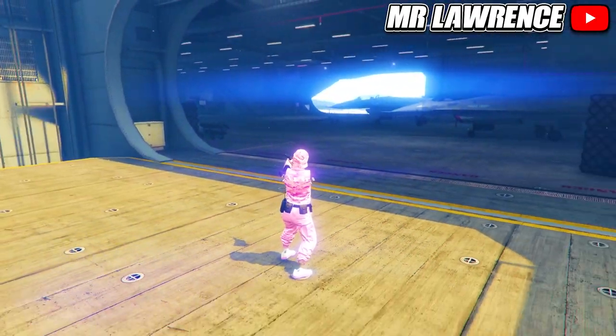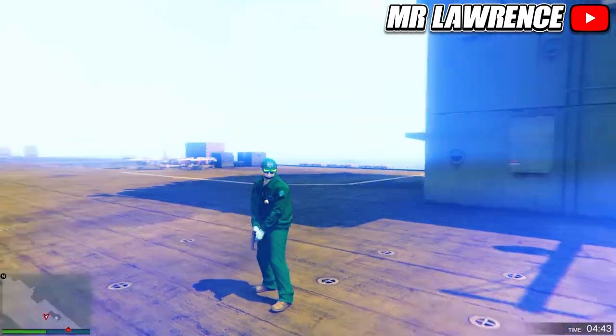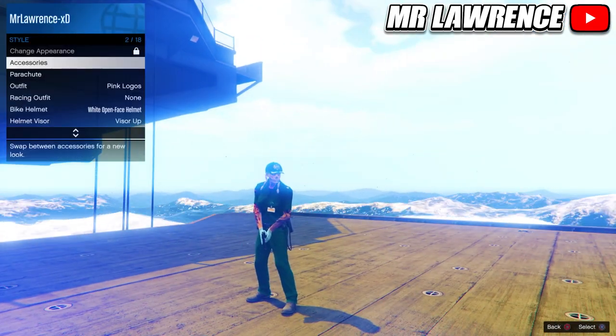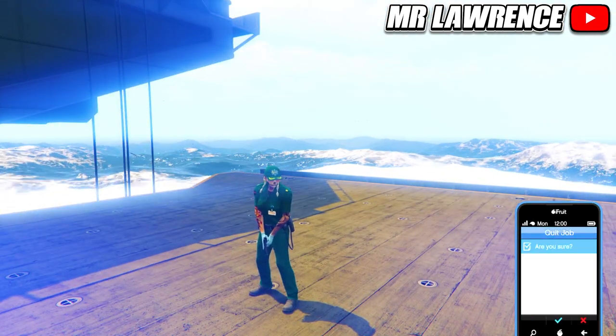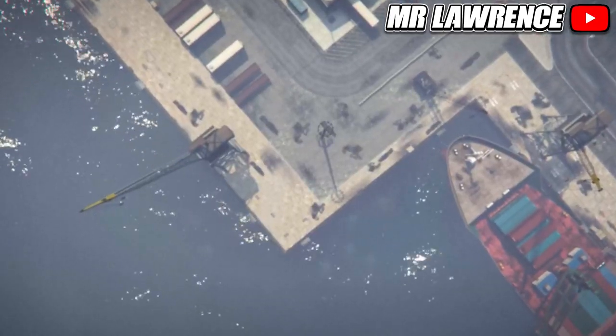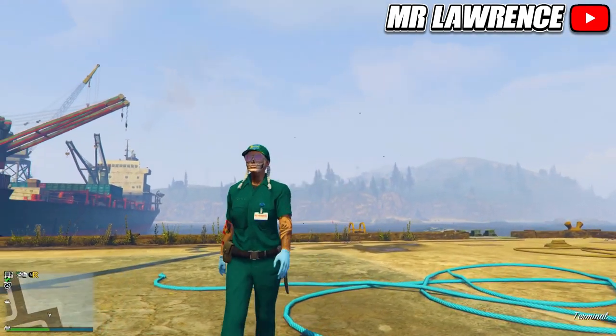The host will get the paramedic outfit with the paramedic belt and the other player will get the paramedic outfit with the status scope. When you load in, equip any accessory via your interaction menu, then quit the mission through your phone.